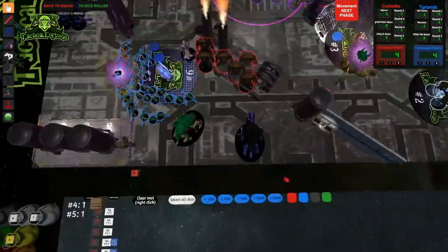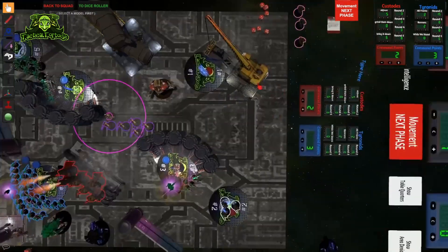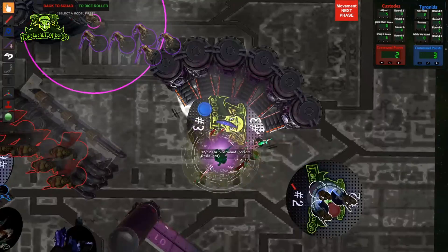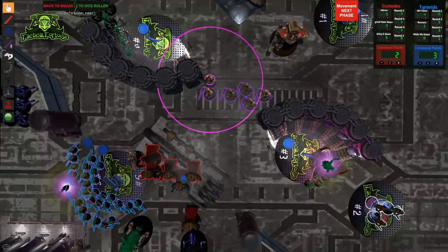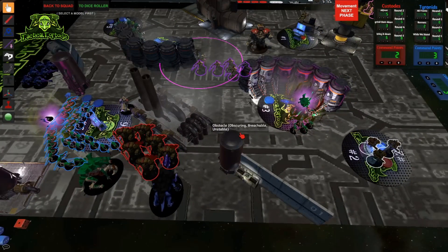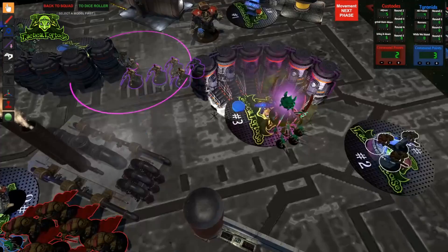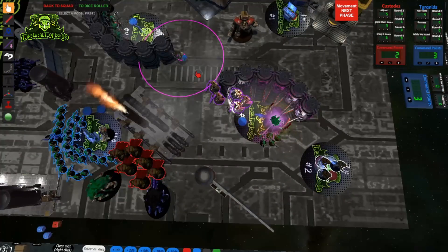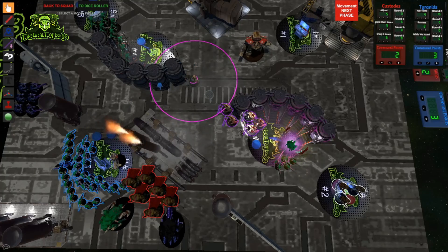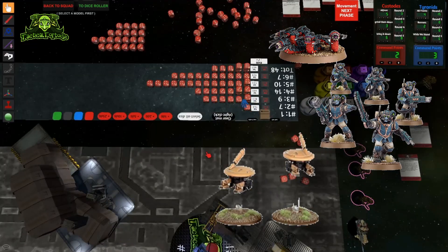How do you really dominate the secondary game in competitive play? The key is to build your list from the outset with secondary objectives in mind — not only scoring them yourself, but also denying easy options for your opponent. If your faction can create effective compact builds, cut some chaff so your list doesn't give up easy kills for Grind Them Down or Thin Their Ranks. Limiting yourself to three monsters or vehicles and limiting the number of characters makes Bring It Down or Assassinate more difficult for your opponent. It's often a good idea to include one or two units you can sneak into the back of the table to ensure you always have the option to score Engage On All Fronts or Linebreaker — small deep strike capable units like Ripper Swarms, Tempestus Scions, or Tactical Drones are great for this purpose.